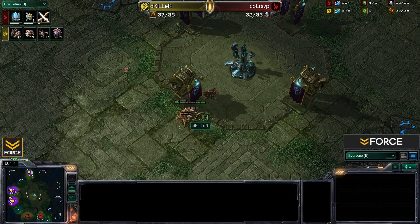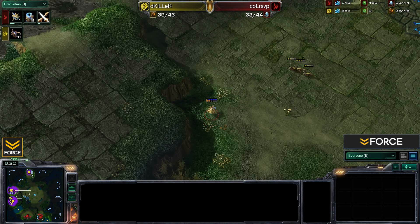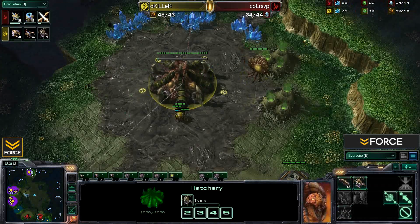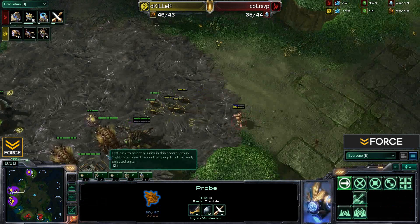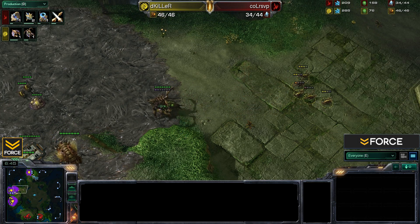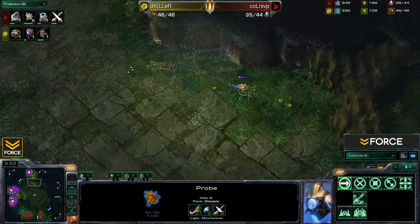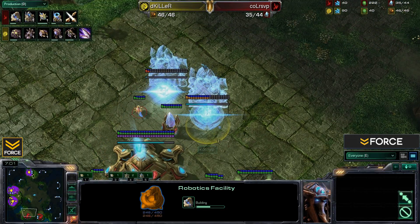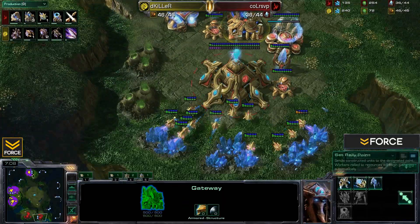Nice micro from RSVP targeting injured Zerglings. The Zealot pushes up for a scout in the upper left. The probe gets in and scouts the high yield expansion. The Zealot gets taken out, but the probe spots the creep — that's all it needs to confirm an expo. Now RSVP knows. Cybernetics Core is up and Chrono boosting. We have a Robotics Facility down and a few more Gateways getting placed, bringing RSVP to a total of four gateways. Let's see if he goes four gate one robo.